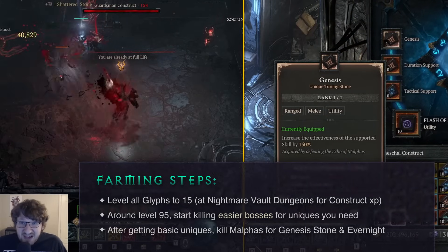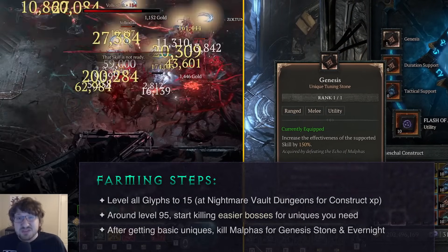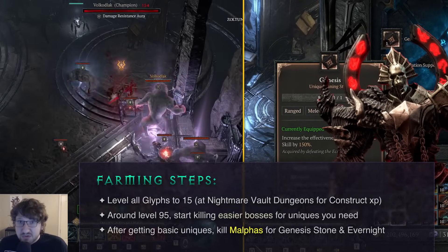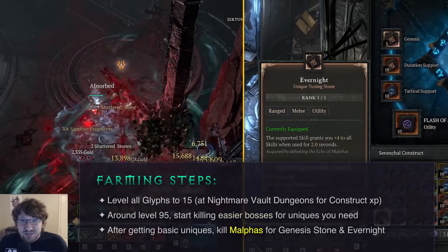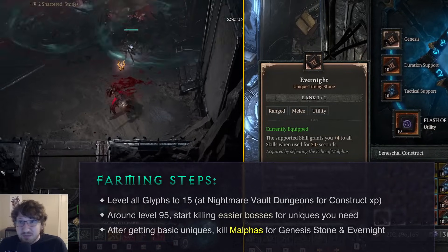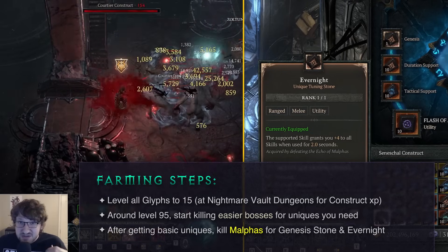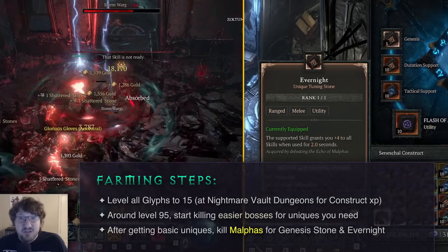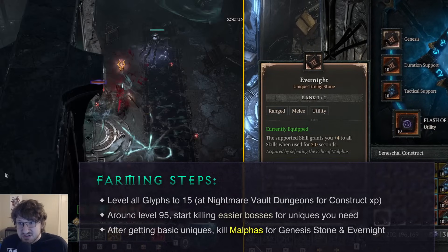After you level your glyphs and after you get your basic uniques from the minor bosses, that's when you're going to want to start doing Malthus, not Durial. You need to do Malthus before you do Durial. The reason for this is because the drop rates on Genesis Stone and Evernight are both much higher than the drop rates on any uber unique from Durial, but the relative power increase is actually, in my opinion, higher than any uber from Durial. You're going to get an insane amount of power from these two uniques without having to invest that much time.